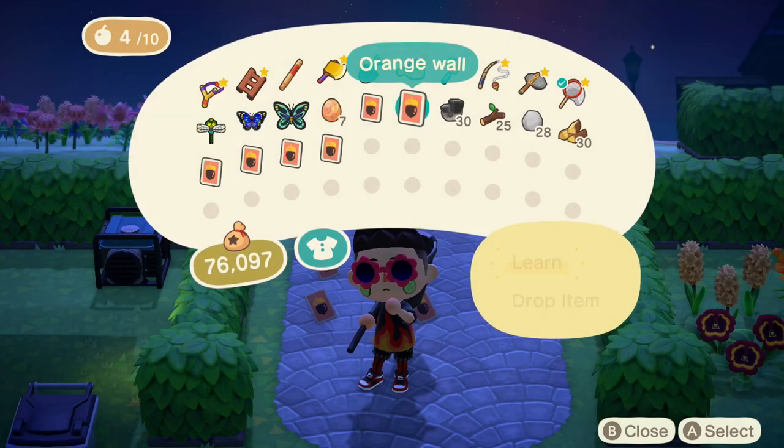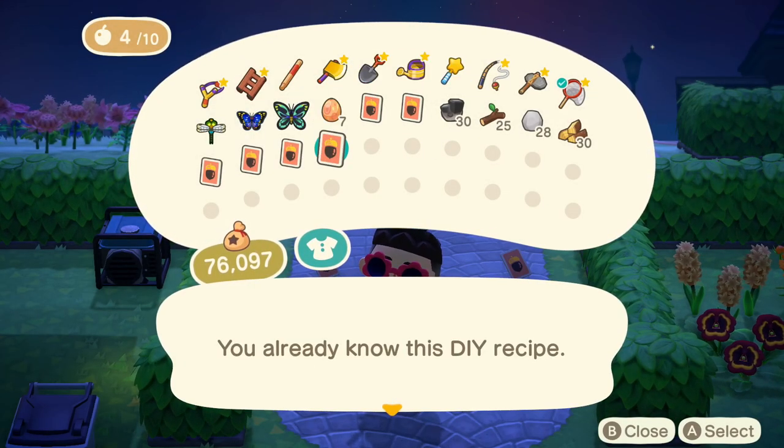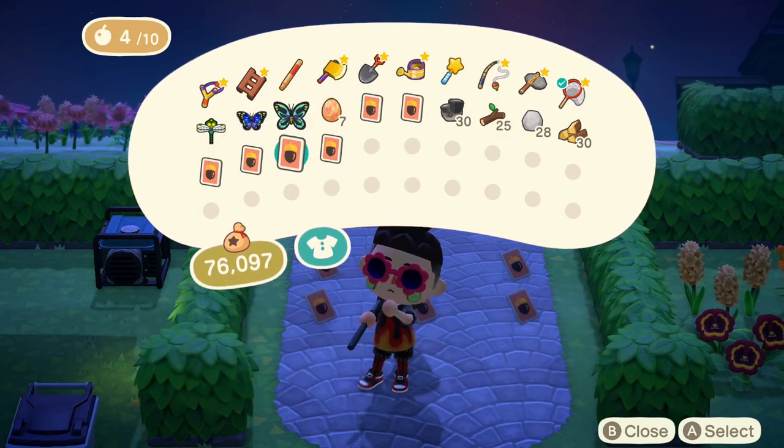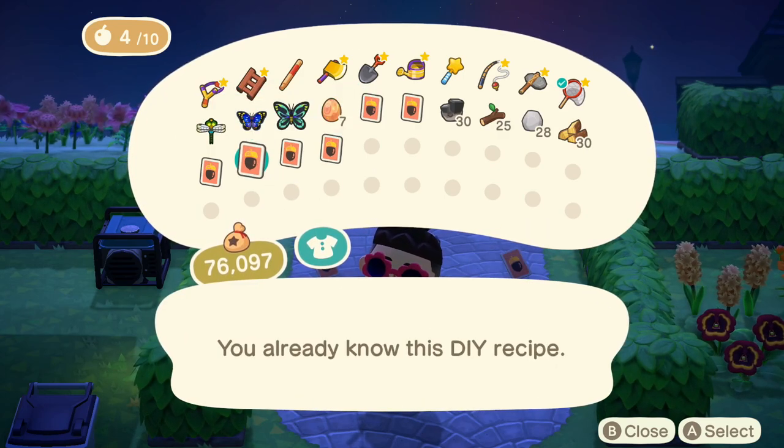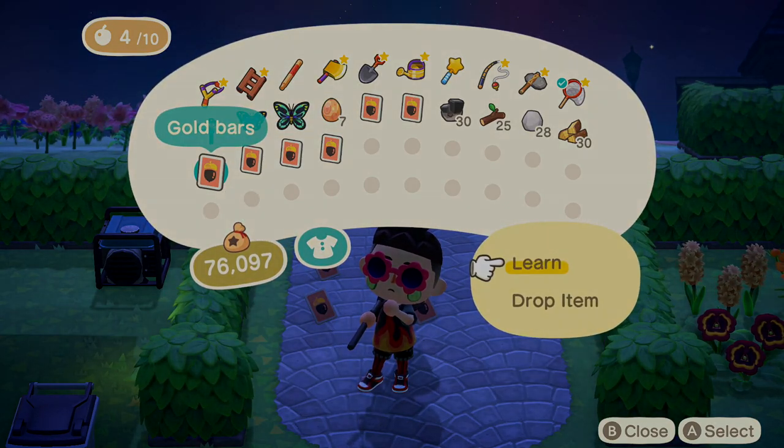Being about two months into the game right now, I'm already getting a lot of duplicate DIYs. I wish they were more weighted into giving you ones that you don't already have. It seems like that's the case with the ones that wash up on the beach, but the ones I get from my villagers are basically always duplicates anymore.